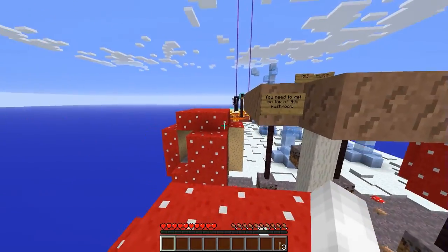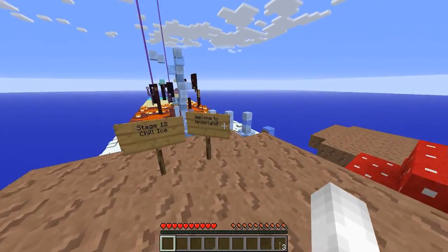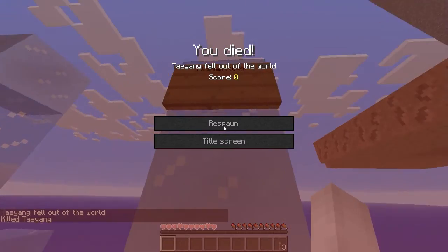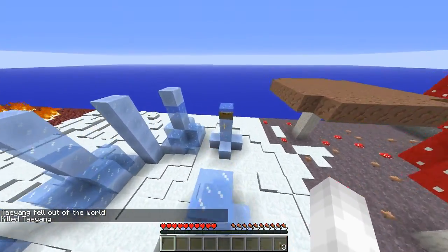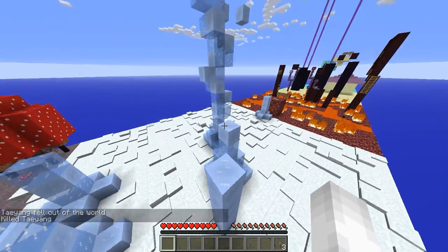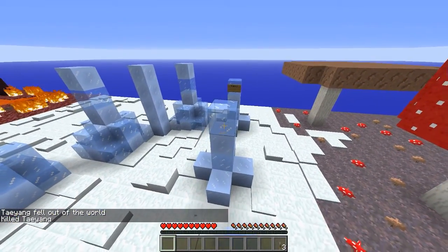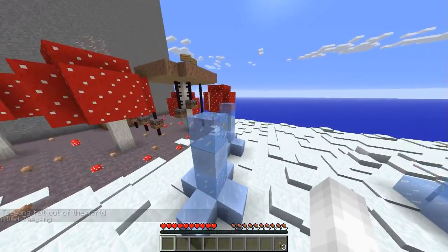Mushrooms. You need to get on top of this mushroom. Chill ice — welcome to winterland. Ice parkour. Momentum. I want to see what it said — that's why I died. Not because I'm bad, I just wanted to see what it said. You guys should tell me what the difference between this type of ice is and the whiter ice, because I don't know the difference.